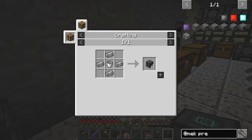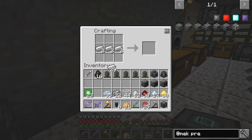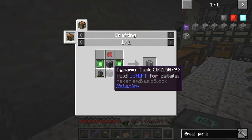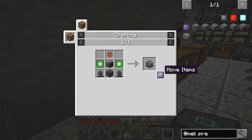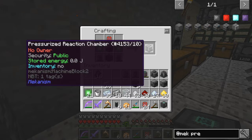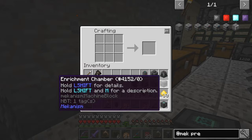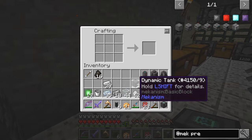We're also missing some — we need a dynamic tank, so we need one bucket and four steel. We'll need two of these actually. No wait, we need just one of those dynamic tanks because when you make one you make four. So that should now allow us to do the pressurized reaction chamber — we need two of these. Let's do the second one, I think we've got everything prepared: enrichment chamber, pressurized reaction chamber — that's great. And we don't need these dynamic tanks anymore.